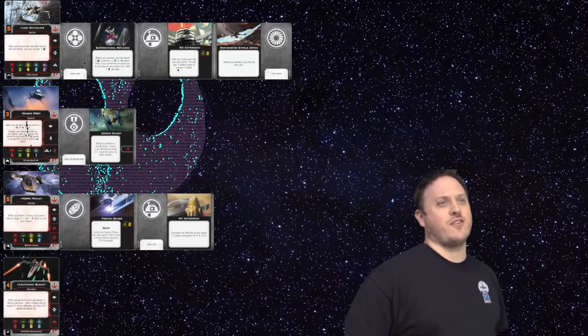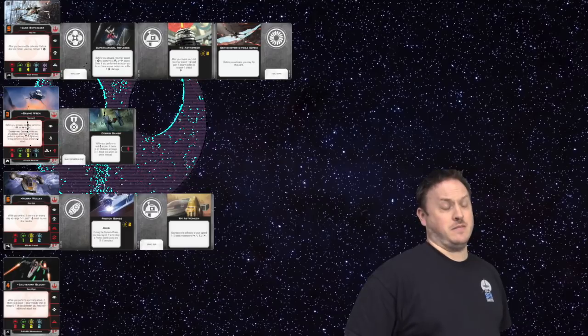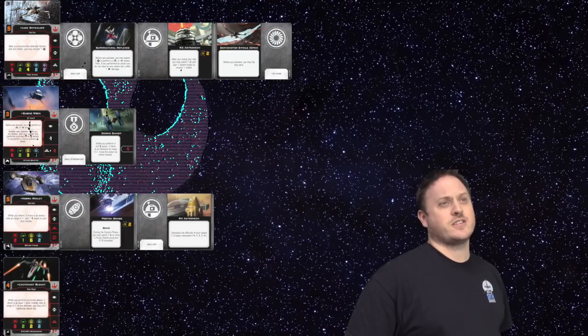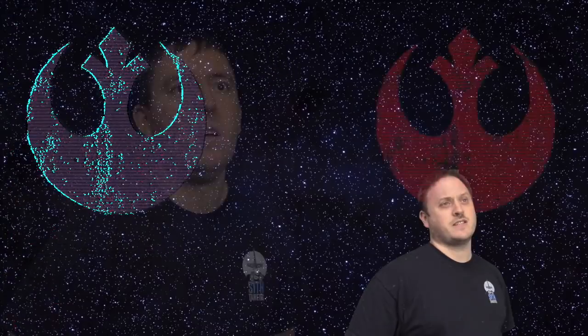It's got Nora in a Y-Wing with an R4 Astromech and Proton Bombs. It's got Lieutenant Blount, just naked. It's got Sabine Wren in an Attack Shuttle with Debris Gambit, and it's got Luke Skywalker with S-Foils, an R2 unit and Supernatural Reflexes.